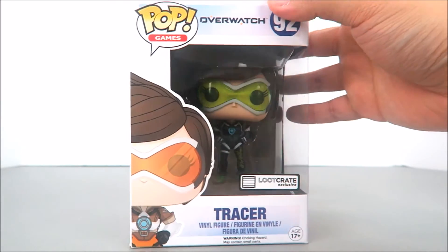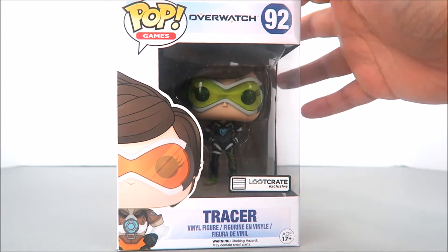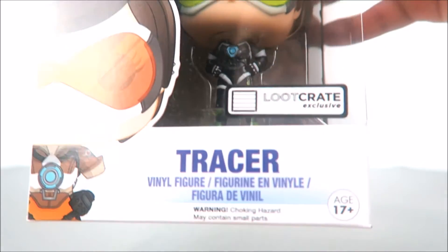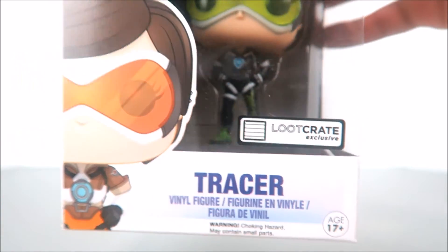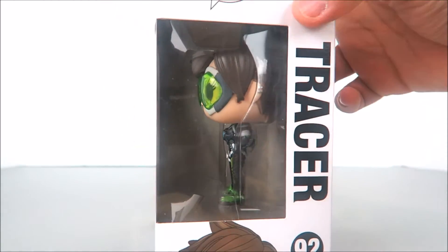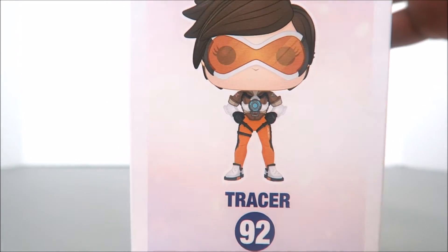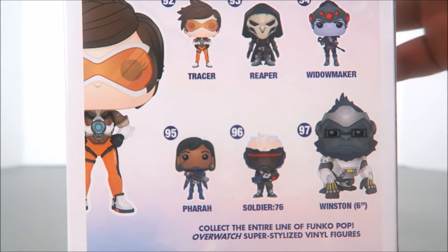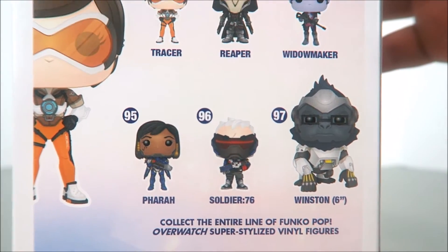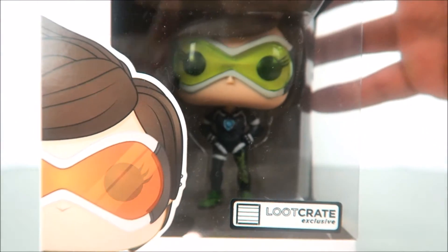We have your standard window box packaging with the Pop Games logo on the top left. You have the Overwatch logo in the center, number 92 for Tracer, and a great window view of Tracer in her variant outfit. You can see the Loot Crate exclusive sticker, artwork of the original Tracer's costume, and her name at the bottom. On the back you have the entire wave of Overwatch Funko Pop figures. Let's take this sporty skin variant Tracer out of the box and see what she's all about.